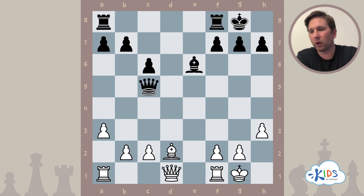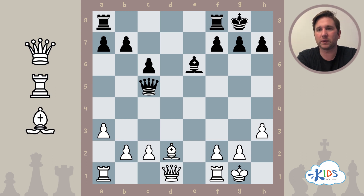Our third position — white to play. Same approach as with the pin: look for your opponent's pieces that are on the same line — the same rank, file, or diagonal. Remember, only pieces that move in straight lines and are long-range pieces are able to perform skewers. Those pieces are queens, rooks, and bishops — the only three pieces that can make a skewer.